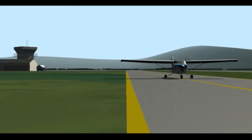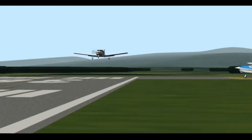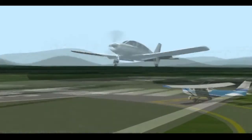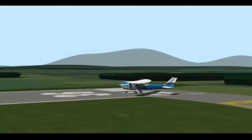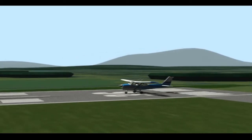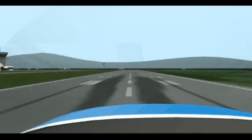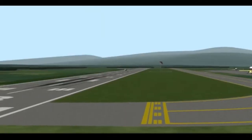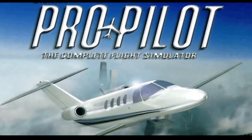Aurora Tower, Piper 5-6 Whiskey, short final, runway 36. Roger, 5-6 Whiskey. Cessna 7-2 Lima, taxi into position and hold. 7-2 Lima, roger. 7-2 Lima, cleared for takeoff, runway 36, wind 0-2-5 at 5. 7-2 Lima, contact departure control at 1-1-9-0.6. Good day, sir. 1-1-9-0.6, subduly recording.